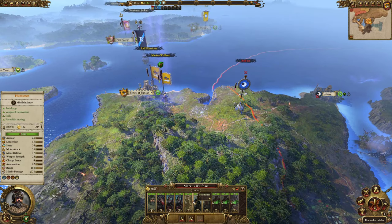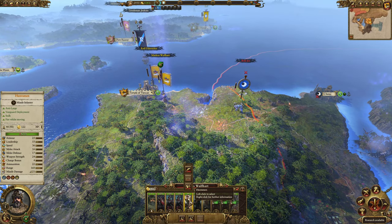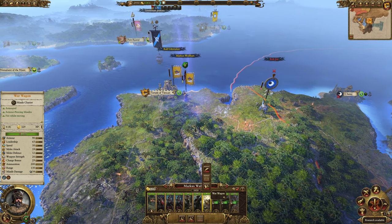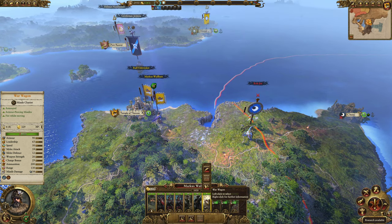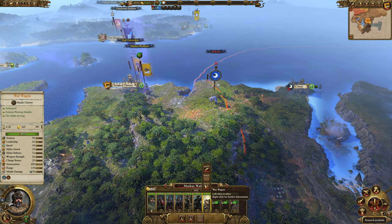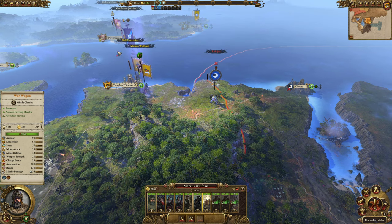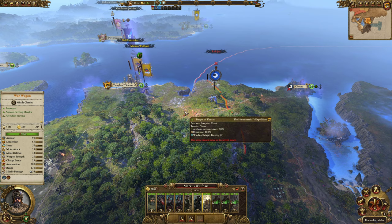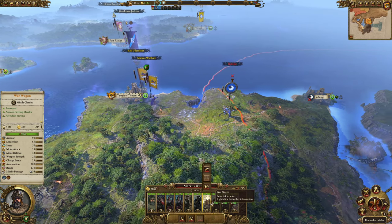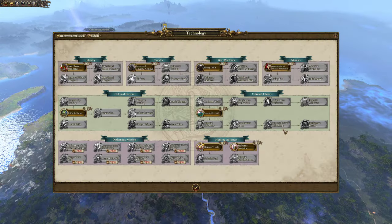Looking at Marcus's units: the Huntsman units are very good anti-large vanguard deployment with pretty good damage — they hit pretty hard with their missiles. I really like the War Wagons — they're classified as missile chariots and are really worthwhile. The War Wagons are probably the best missile chariots I've used in any campaign. Missile chariots as a whole are units I almost never use, but the War Wagons are genuinely quite worthwhile.